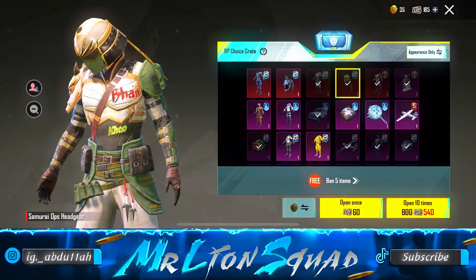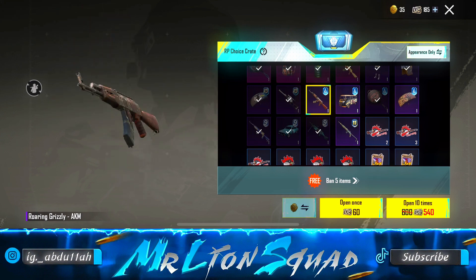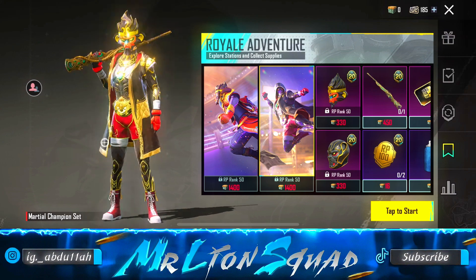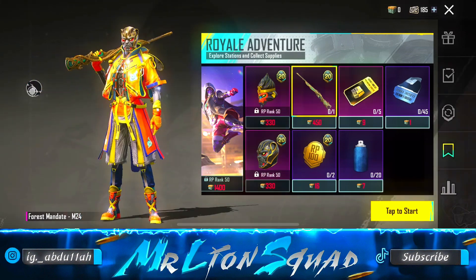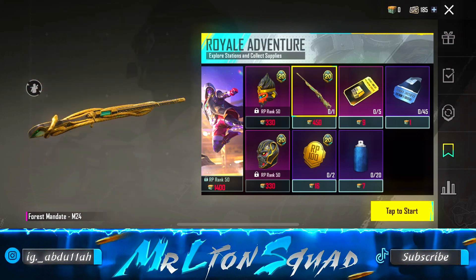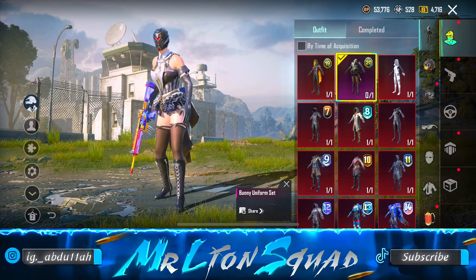In the RP crates we have old RPs from Season 15 and Season 4. In the Season 4 crate, I wish I could have this AKM skin — this AKM skin is literally amazing. Now let's have a look into the Royal Adventure — we have both mythics here as well. If you want to redeem you can redeem from here, but the headgears of these mythics are non-mythic; these are legendary. We also have an amazing M24 skin — this M24 skin will be my favorite. I wish I could have this, so I will collect the airdrops and redeem it.